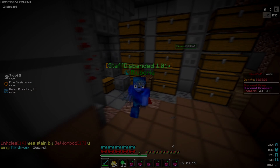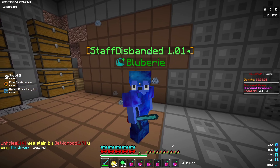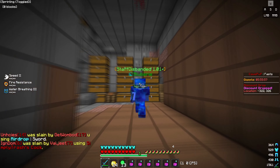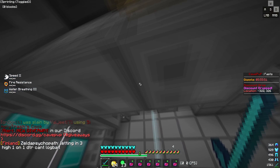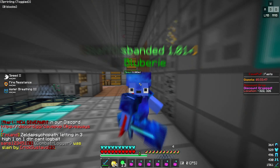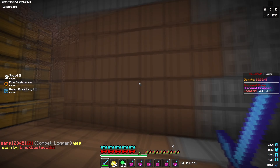Alright guys, I'm back in my original claim but as you can see before we start the video, my faction name is 'Staff Disbanded.' Basically I wasn't able to get a clip showing you the trap, but this is roughly it - it's really broken right now. It's the same thing; I used these dispensers with TNT in them and the dispensers would all drop here and blow up.